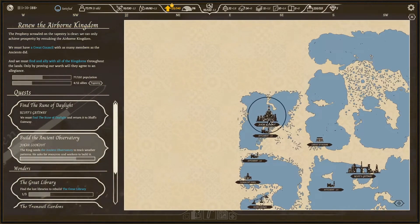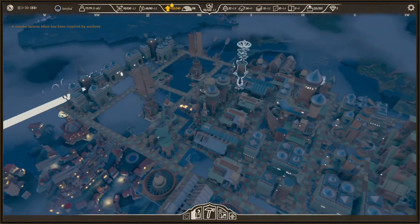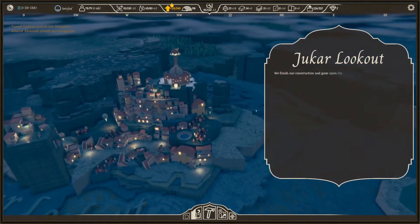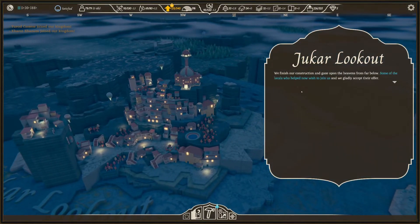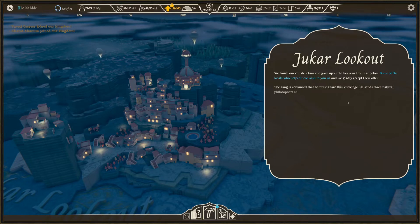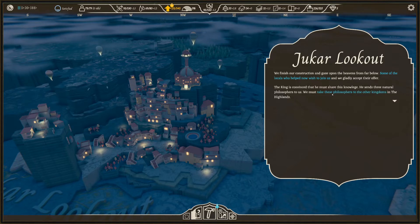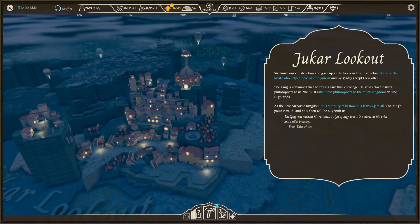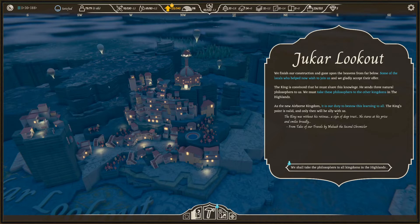This is almost empty. We can take a little bit of water. The observatory construction is going well — I wonder if that is just it for this quest or if there's more. It seems to be constructing pretty quickly, and that wasn't too big a deal. It is done! We finish the construction and gaze upon the heavens. Some locals who helped now wish to join us, and the king sends three natural philosophers. We must take these philosophers to the other kingdoms in the highlands.